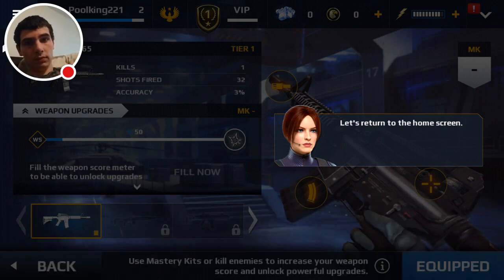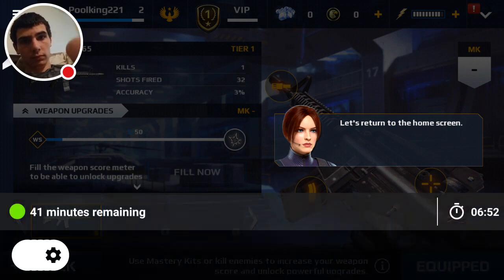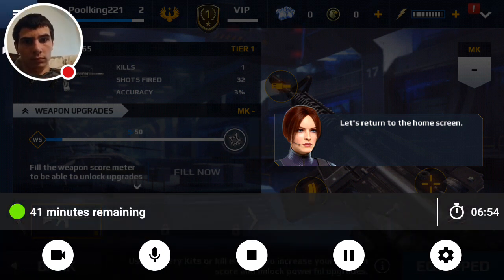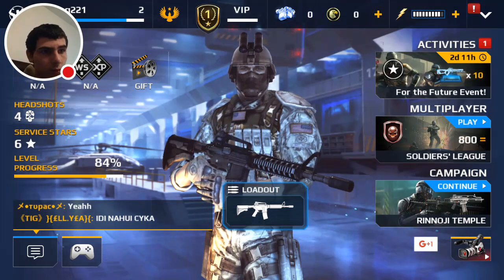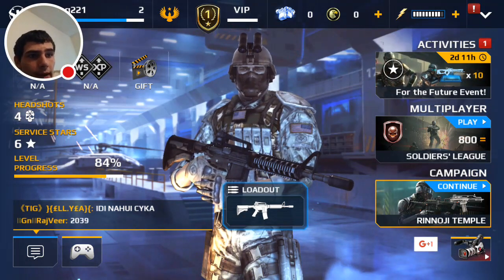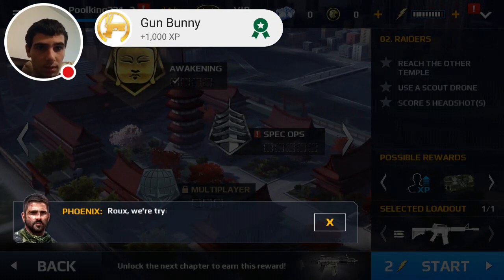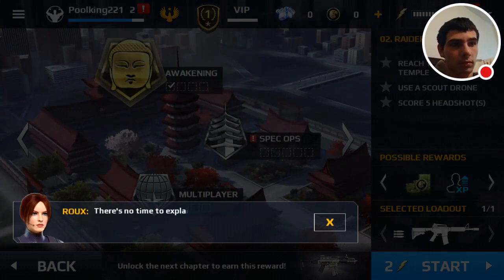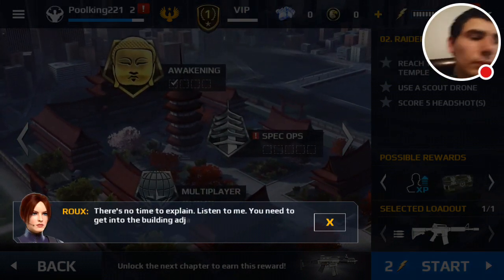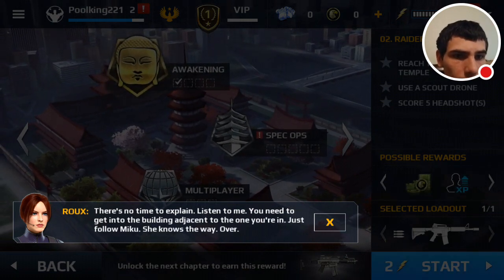I need to do that, I need to do that. That's all for now, Phoenix. Phoenix, do you copy? What is your status? Cool — plan achievement. What is your status? Gun bunny, we're trying to get out. I don't know what's happening. There's no time to explain — listen to me. You need to get into the building adjacent to the one you're in. Just follow me — she knows the way.